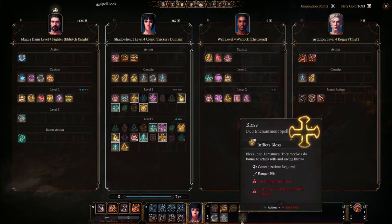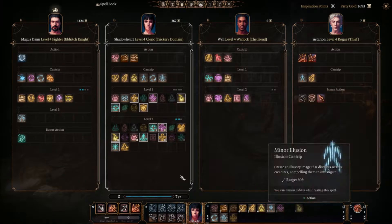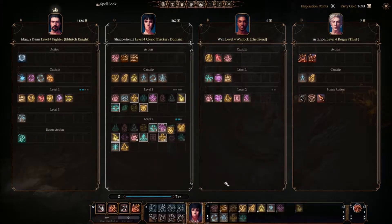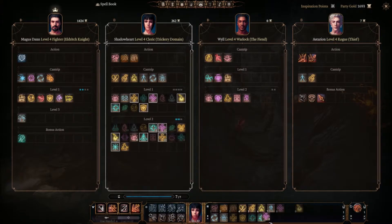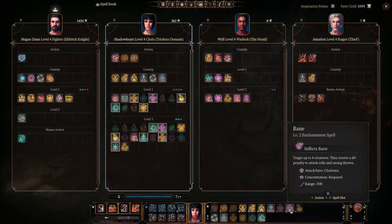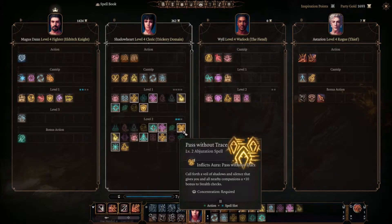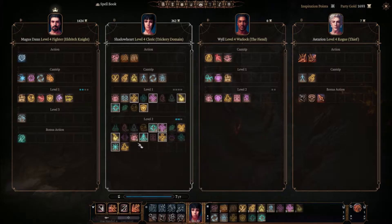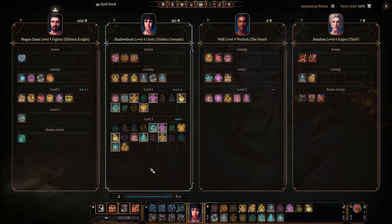We want to take our buffs down here. Here's our Bless. Let's take our attacks of Bane. Guiding Bolt I'm going to put here. Healing Word is another buff for the team. I'm going to have Healing Word down here. Bane — I'm going to stack Bane side by side, level 1 and level 2, in case that's important. Pass Without Trace. I'm going to grab Guiding Bolt level 2. Then Prayer of Healing — put that down here, that can't even be used in combat. Aid is a buff, we'll put that down here. And that's it.